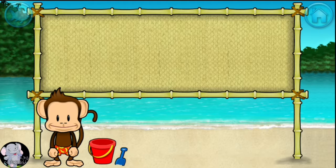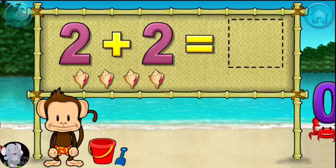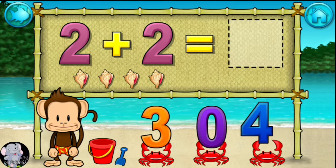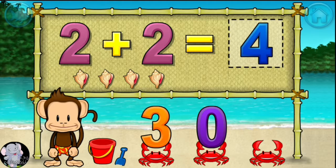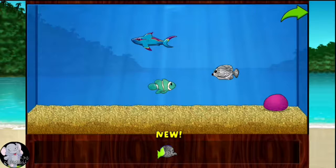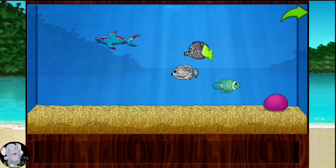Addition time. 2 plus 2 equals... 4. Stupendous! You won a prize! Add things to your aquarium by dragging them from the tray. Touch the arrow to get back to the beach.